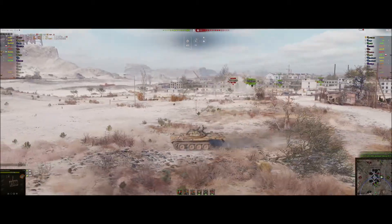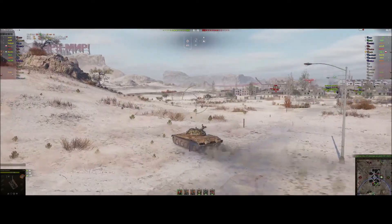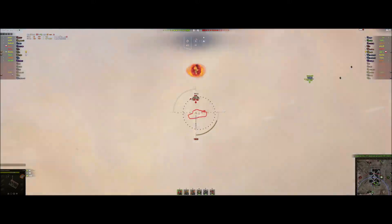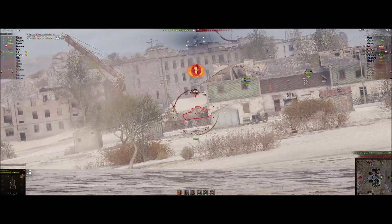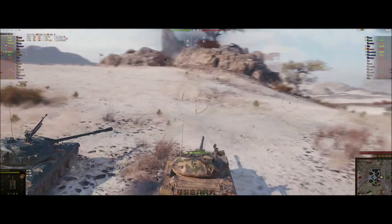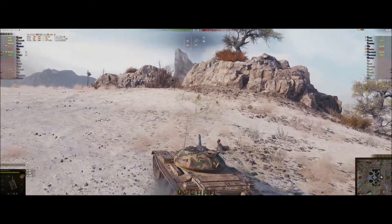I'm pushing up now, keeping looking between the hill in front of me, the direction I'm travelling, and into town, seeing if I can hit anything. I might be able to get that Object 430 — there he goes, I can spot him. I get spotted myself, I'm worried about the arty so I'm pulling back. He doesn't seem to have noticed, so I fire a shot into him, try and track him as well as damaging him. Someone else hits him, I manage to fire — finishing kill. Some blind shot there, probably from the Mauschen.